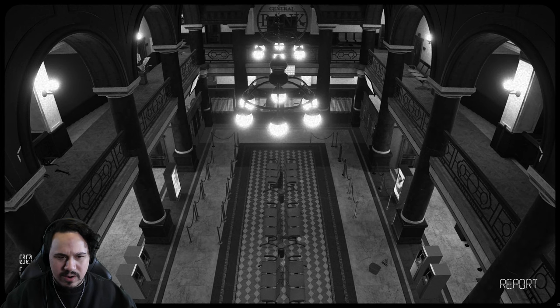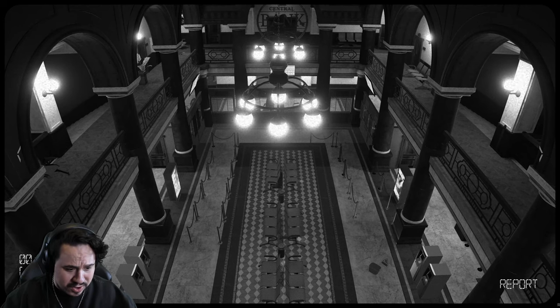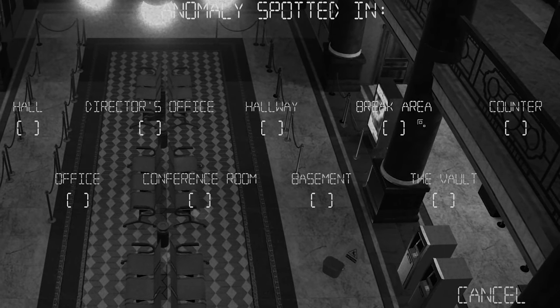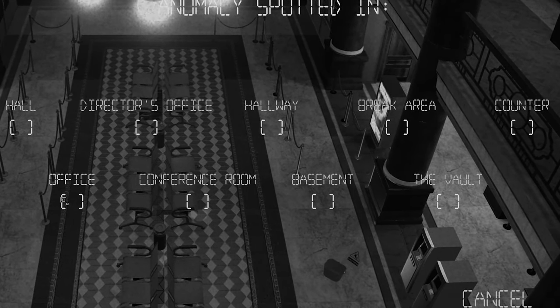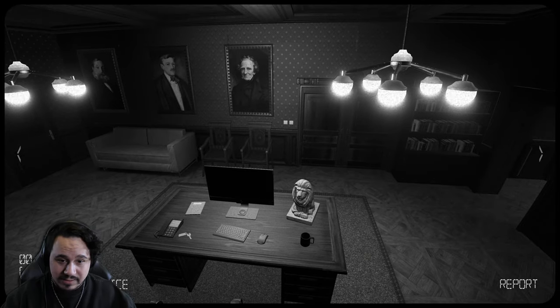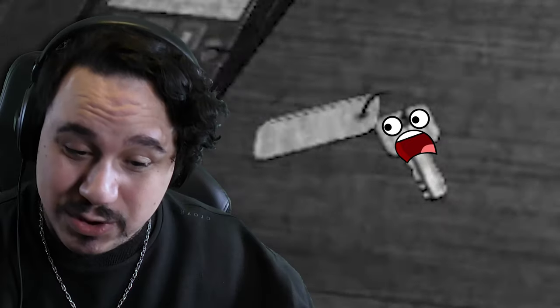Here we are. Oh my God, this is rather large. How am I supposed to know anything that's going to go down here? So how many do we have? One, two, three, four, five, six, seven, eight, nine. There are nine cameras, and I have a feeling this one is going to be the hardest. Not so bad on this one. This key is super suspicious to me — I don't know why, but I got my eyes on you.